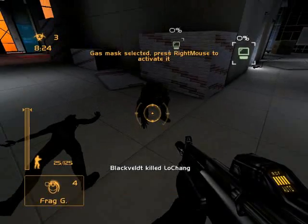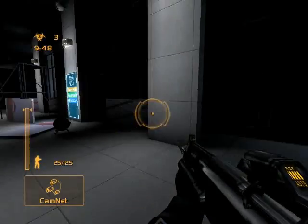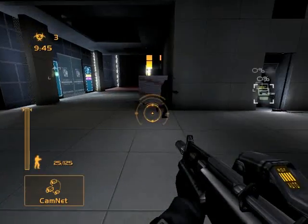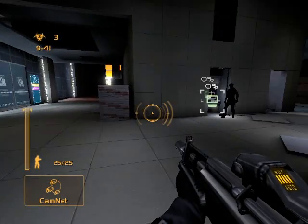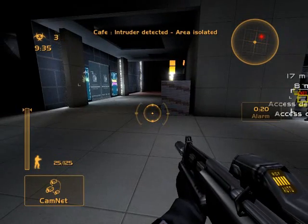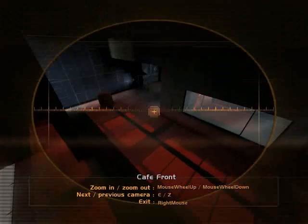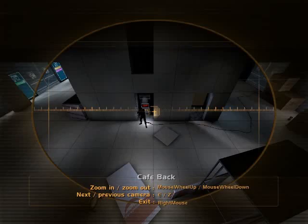You do it to them again and it'll kill them. The last equipment that we'll discuss is the camnet, which is useful but not in all maps. It can be useful in this particular map — this map is called museum — but it's probably more useful in other maps like factories. Basically it is what it says, camnet. You right click and it'll show you different areas of the map. You press E or Z to go to the next part.